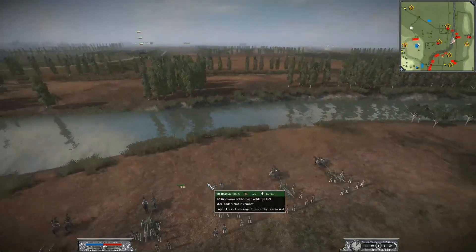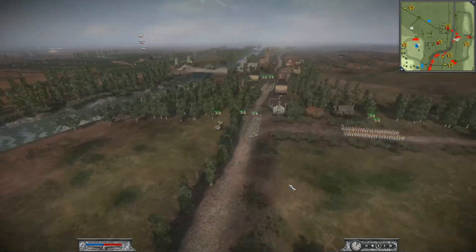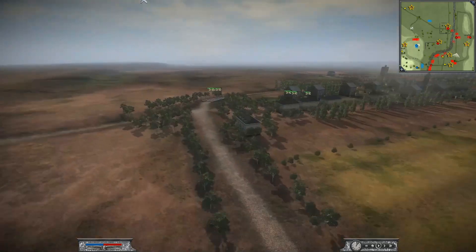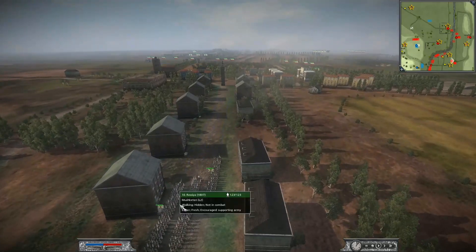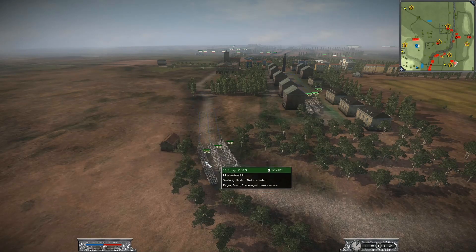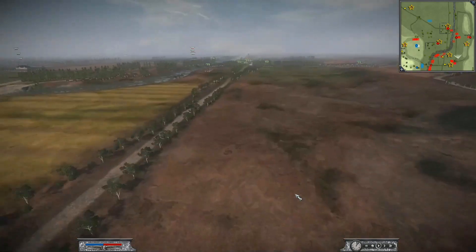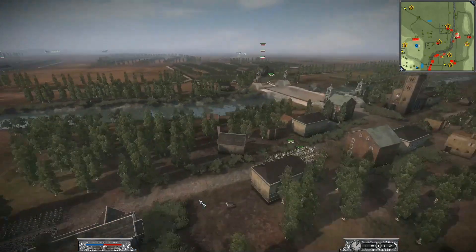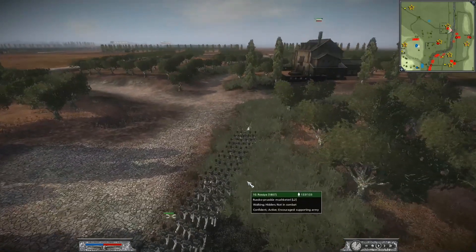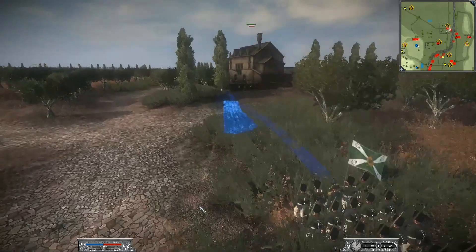Over here I have my 12-pounder defending this river. I have more infantry moving into the town, so I'm going to use these units to capture the buildings in the town, as well as my grenadiers and musketeers. My more elite troops will hold this town over here. I have a unit of Russian-Prussian musketeers moving up near the house.